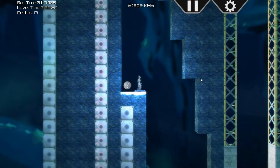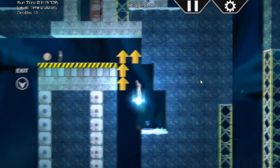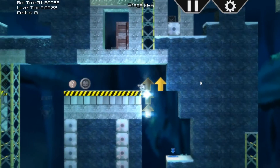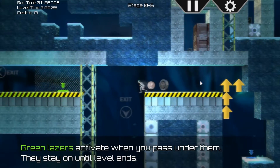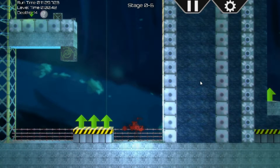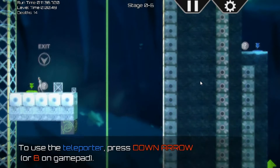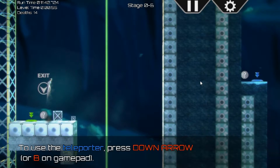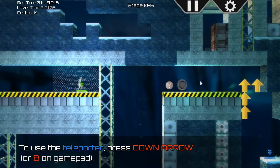We got a teleporter — I like the teleporters. Double jump — there we go! Green lasers activate when you pass under them, they stay on till the level ends. We're gonna have to go over here and let the green laser do its thing. This is just part of the map. Let's go to the green teleport and exit. Chapter one!